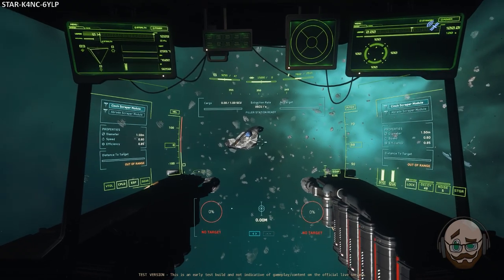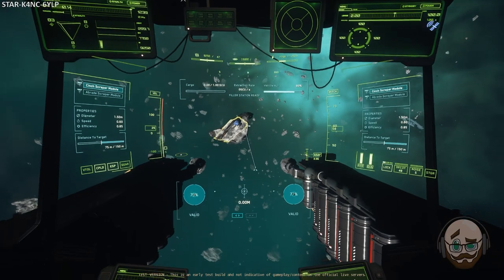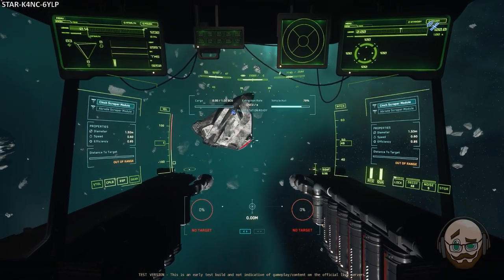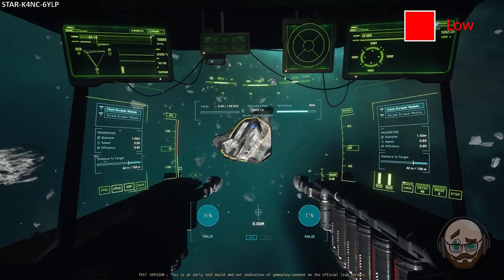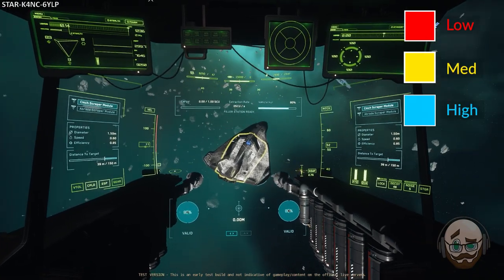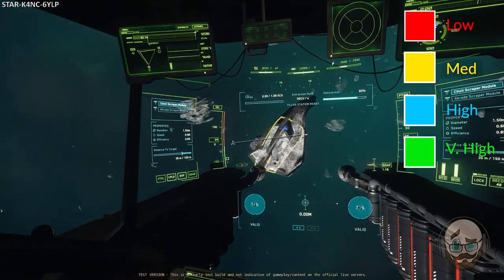To enter salvage mode, hit the M key. Once this is done, your HUD will update as seen on screen, with new details available exclusively for salvage mode. The item you are salvaging will have an outline around the different salvageable sections with different colors to indicate the amount of material in each part of the ship. The color coding is as follows: red is a low volume of material, yellow is a medium volume, blue is a high volume, and green is a very high volume of material available for salvage.